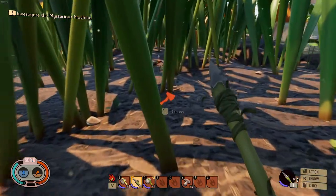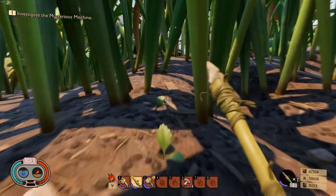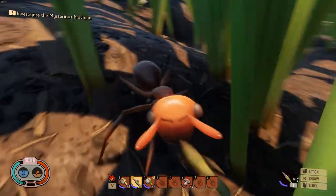Ant armor is also used to carry extra stuff — like weed stems and grass planks, you can carry eight instead of five.